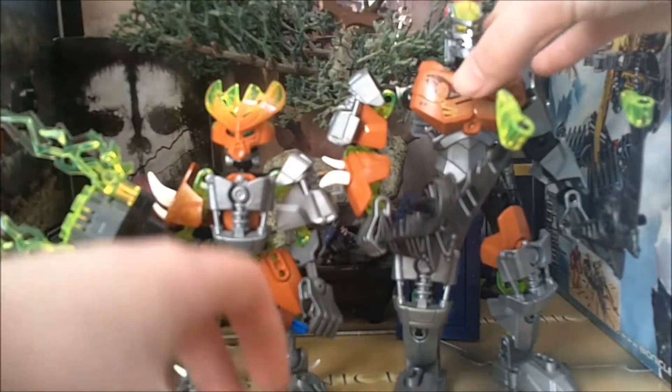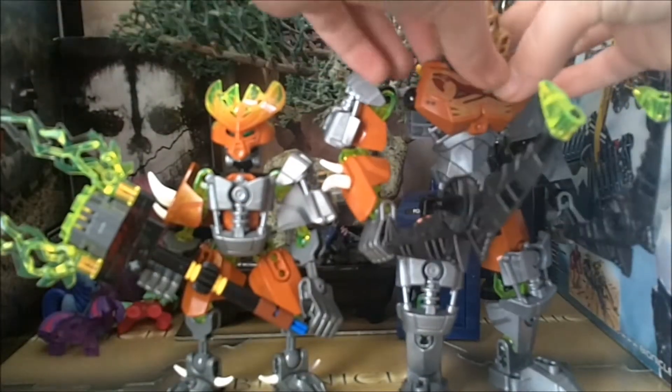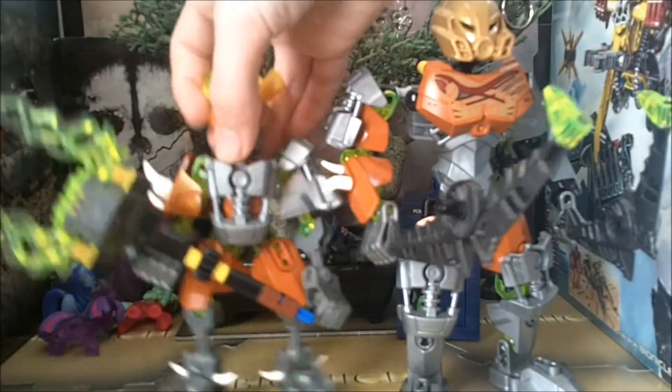First off, remove Pohatu's old mask, put on the mask of stone. Then go over here, remove the staff of the protector, remove this bottom part of the staff, and remove this chest plate, or side plate.